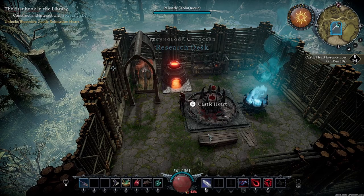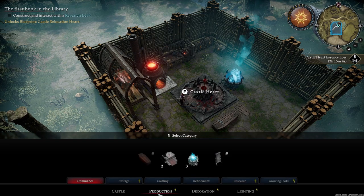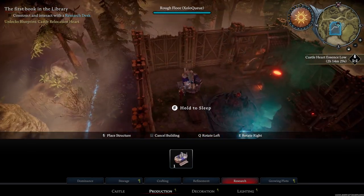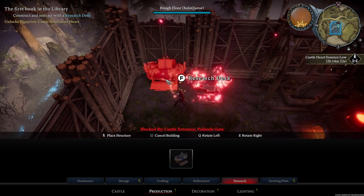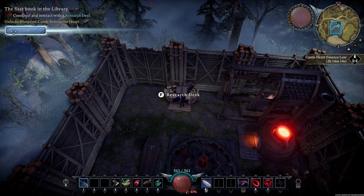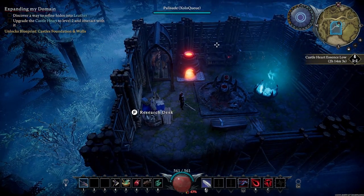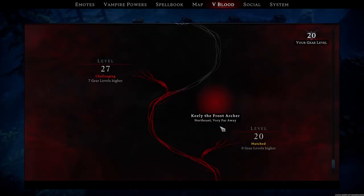Now that I've hunted down three different V-bloods, I've also unlocked the research desk. I'm going to go to castle, then production, then research, and place my first research desk. I tend to place it in a tucked corner — you can place it close to the entrance and it won't block too much. Now I have to discover a way to refine hides into leather, which means I need to go kill Keeley the Frost Archer, because she unlocks leather working.